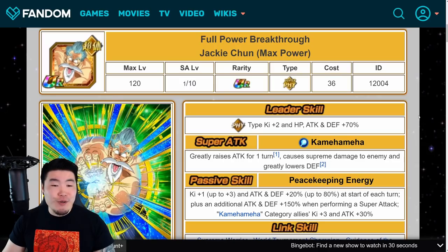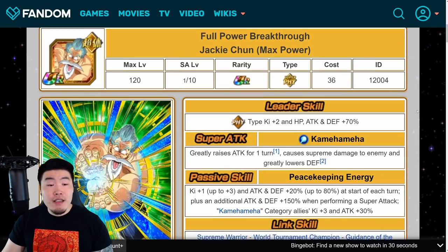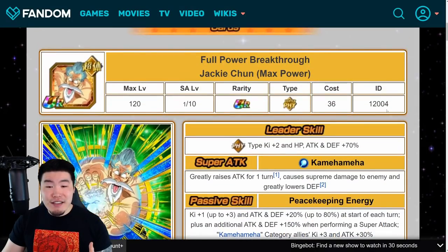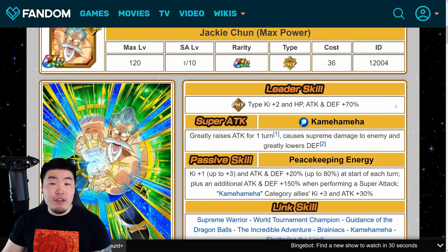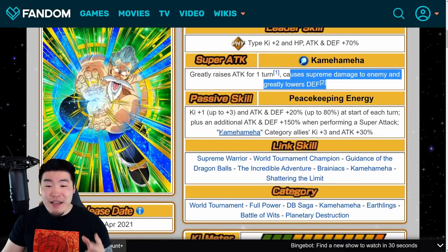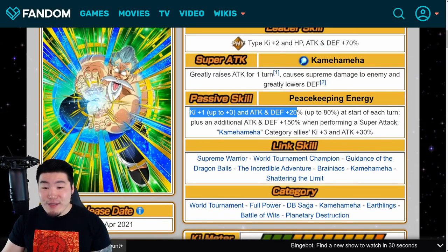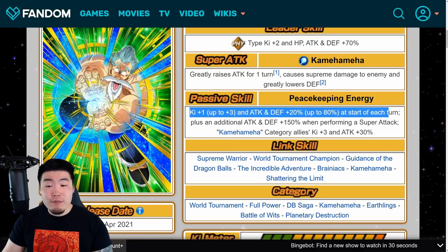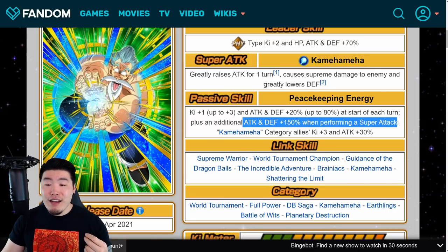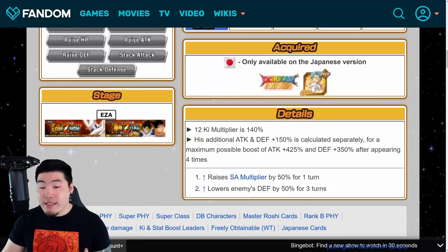From there we're going to pop over to the Max Power Jackie Chun, awakened from the base Jackie Chun. His leader skill is Fizz types, Ki plus two, HP attack and defense plus 70%. Super attack greatly raises attack for one turn, causes supreme damage, and greatly lowers defense. His passive is Ki plus one up to three, attack and defense plus 20% up to 80% at the start of each turn, plus an additional attack and defense plus 150% when performing a super attack, and then Kamehameha category allies Ki plus three, attack plus 30%.